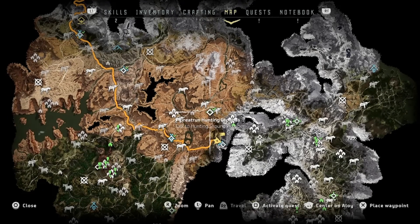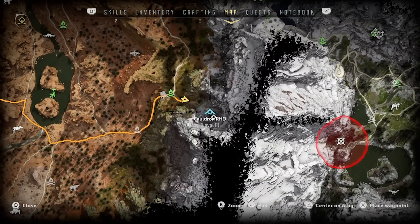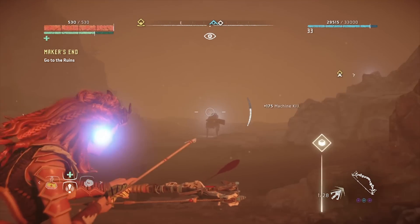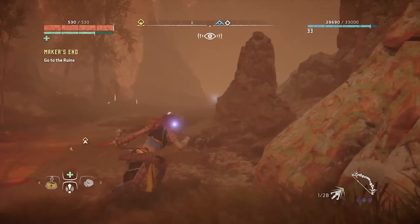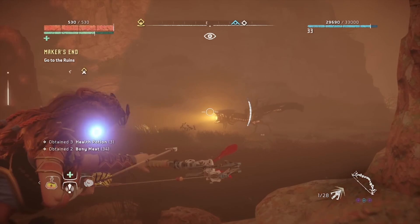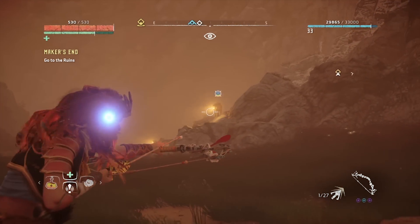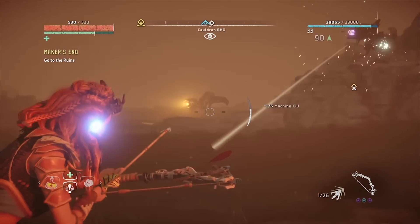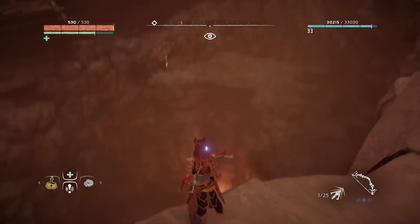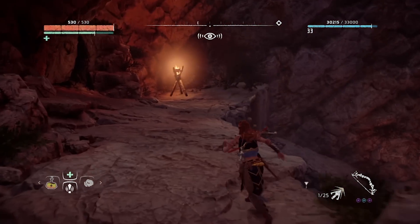The third step to unlocking all of the overrides is to do Cauldron Rho. It's located towards the middle of the map, so you'll want to travel there. Once you get there, the entrance is covered by some Watchers again, so it's very simple to just take them all out and get to the cauldron. You'll end up at a giant crater — go around to the side and hop down and you'll be at the entrance.